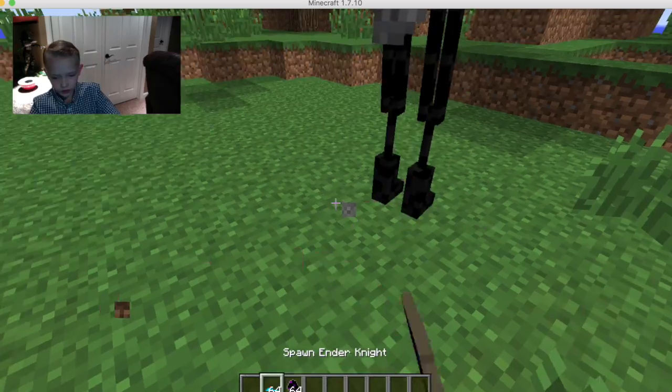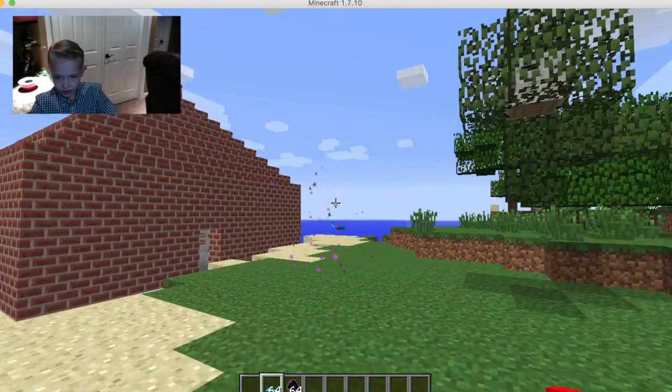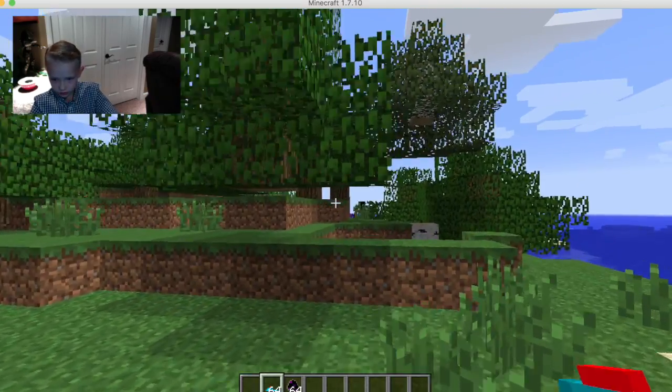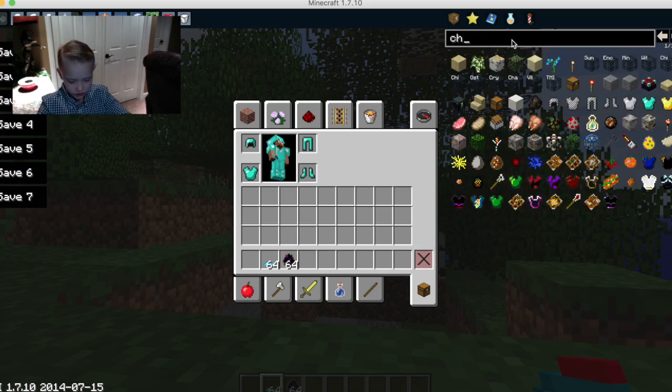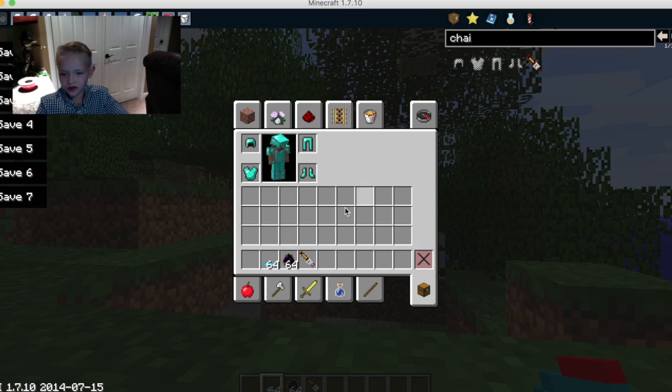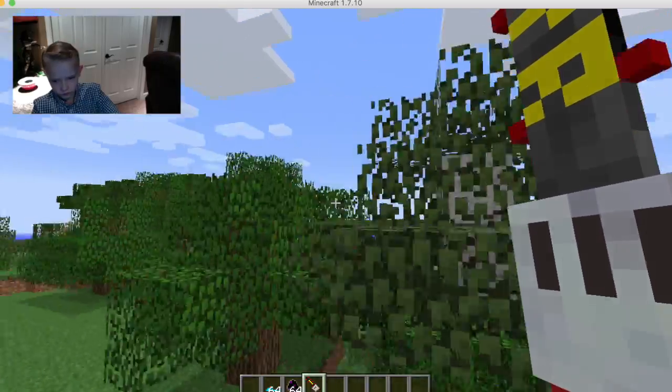I'll spawn one more in for you guys. Yeah. Oh, there's one all the way over there. Let's get a chainsaw. That'll definitely kill out of there. There's one all the way over there, let's go this way.